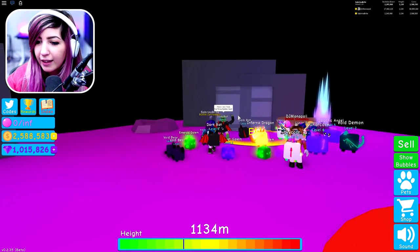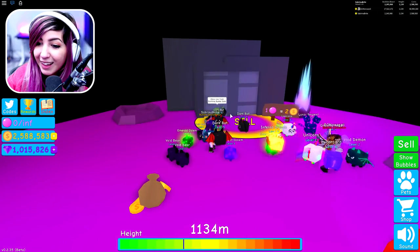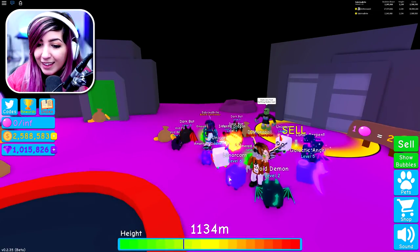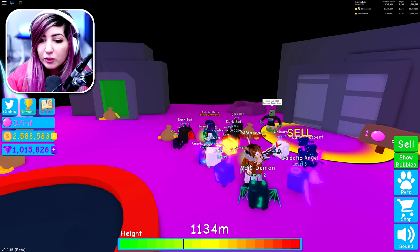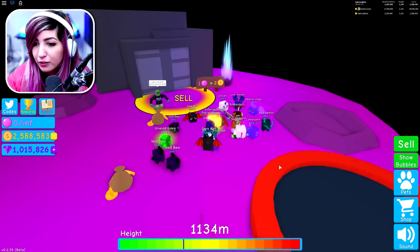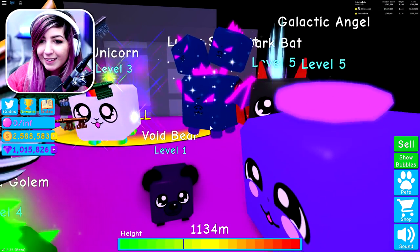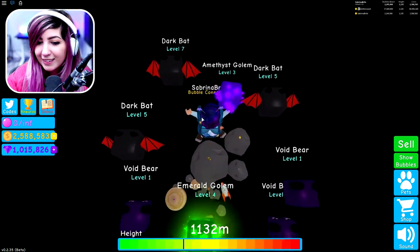DJ played this game for a very long time — approximately three hours and was addicted. He even got the Inferno Dragon, the one you could buy in the store for like a billion Robux — he actually hatched it. He hatched the Inferno Dragon. He has two unicorns, Galactic Angel, Lunar Corn, Void Demon. The Void Demon is 130 times for gems and 170 times for coins. But the best one is the Lunar Serpent. Originally it was times 666 for gems, but now it's 693. It levels up really well too — that's insane.